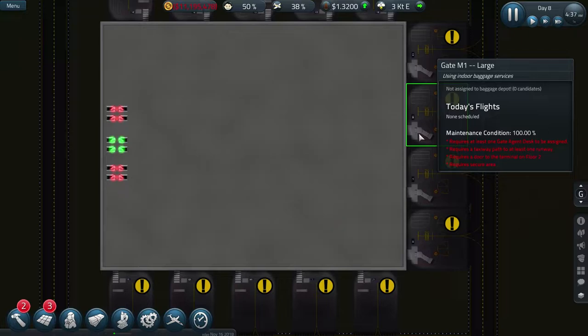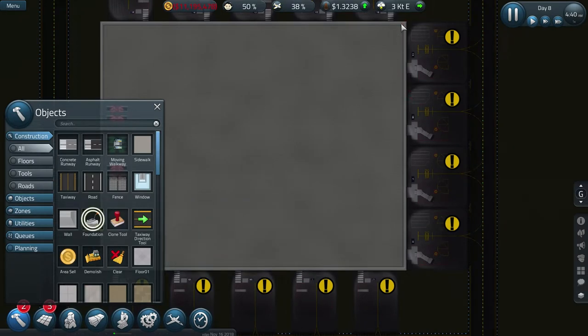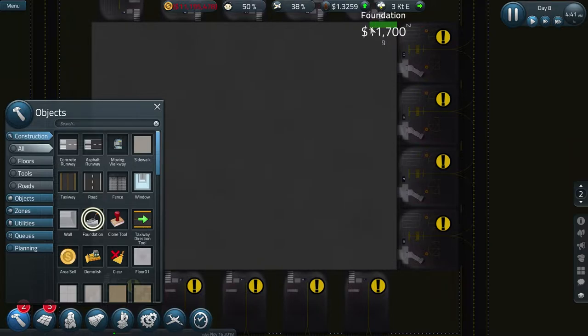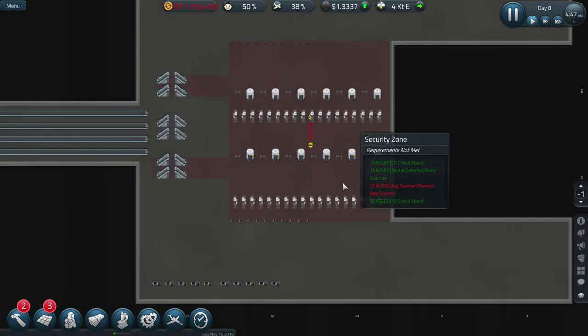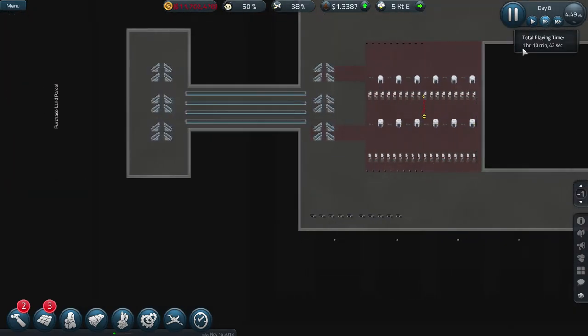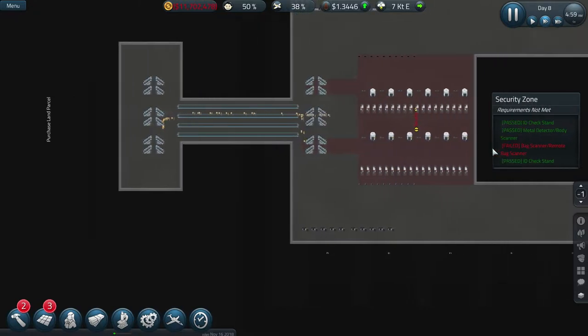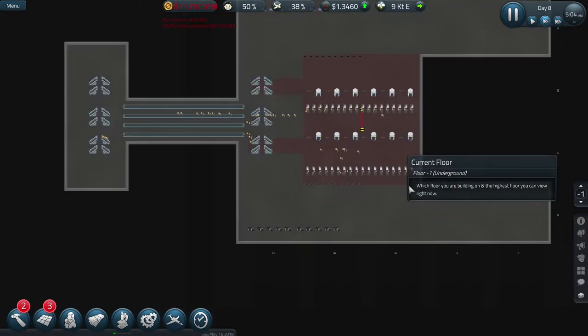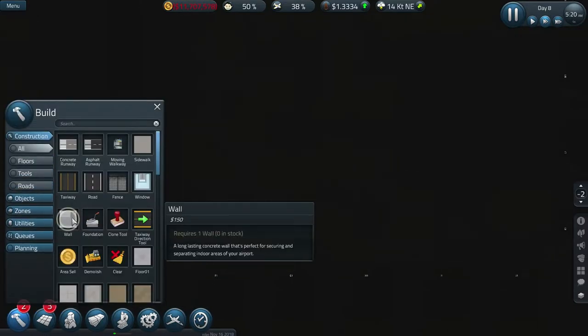These need a second floor basically to work, so we might as well start the foundation on this because it's going to take a while. I'm just going to have a little thin bit like that. I need to put some more escalators in there for that. Now they're coming to work. I'm also going to need to look at going to minus two and putting the baggage system in place underneath, so I'm going to start doing a foundation for this as well.